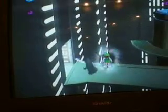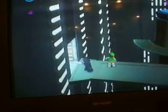Hey guys, this is a glitch on Lego Star Wars 2. What you do is, on 2 player, you jump off the end right as someone walks into the room. And it'll make the person that jumped off invincible.